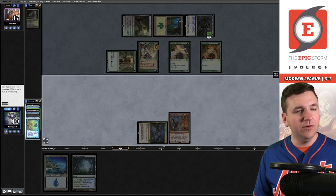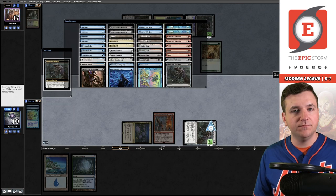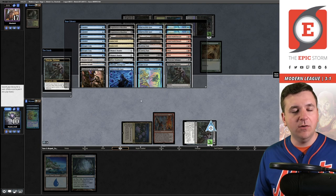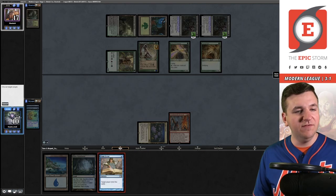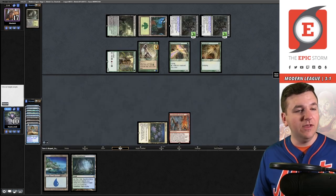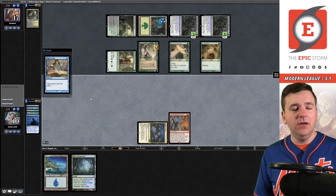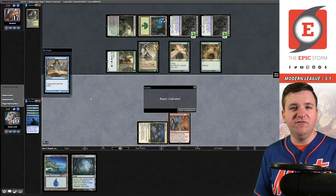Remove some Bobbles. A lot of turn threes in this video — just an observation. Wishclaw Talisman — remove Street Wraith, Inquisition, and Otherworldly Gaze. Activate, go get Scour, cast the Scour, cast Scour again targeting me — and our opponent concedes. We're off to game number two versus Yawgmoth.